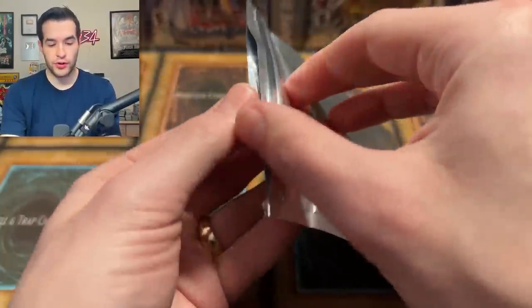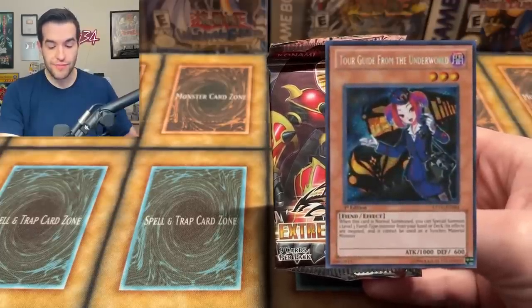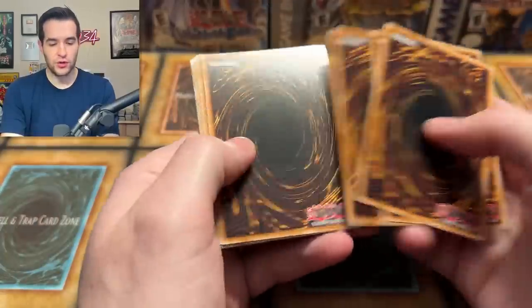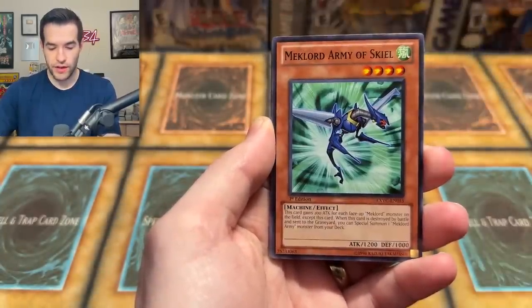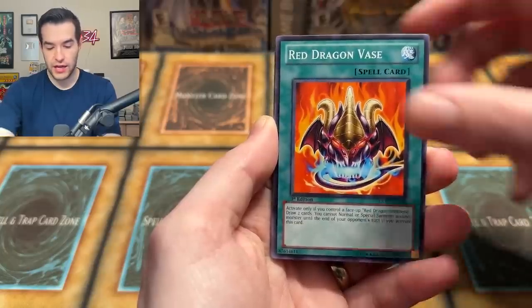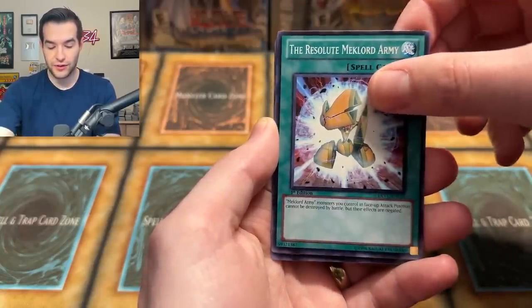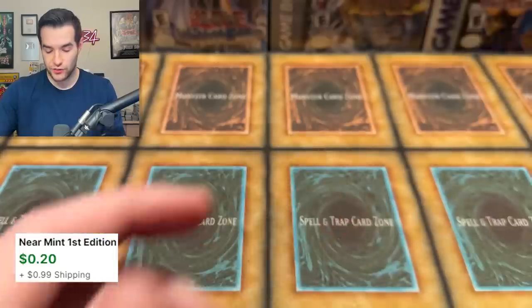Silver bonus pack — it's an Extreme Victory First Edition. We could get the Tour Guide out of here. Maxx C is also a secret rare, so there's a couple of huge cards. We pulled a Car Curry, Resident Destruction, Mechlord Emperor of Skiel, Red Dragon Vase, Lancer Lindworm, Mechlord Army of Wizzell, The Resolute Mechlord Army, Chaos Infinity, and a Mech Time Blast. Not pulling very well, but that's okay — we'd rather the good stuff be in your packs.